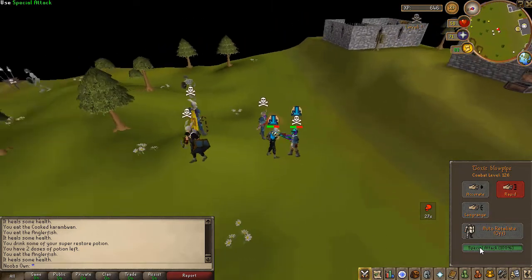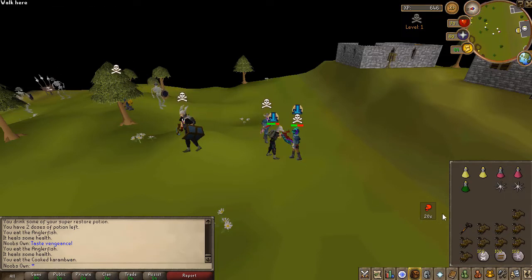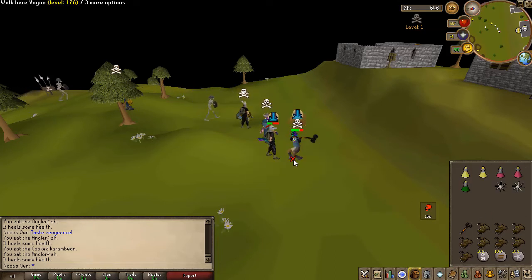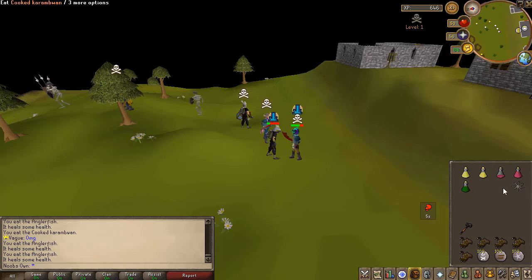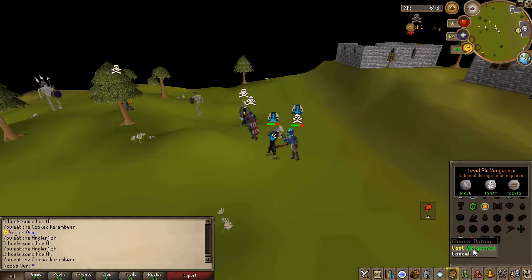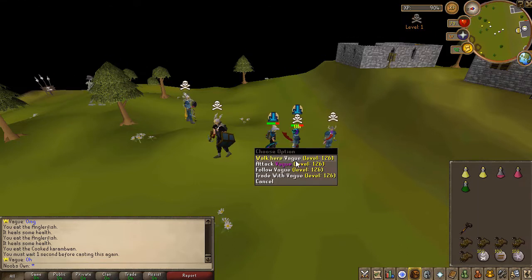I'll go in for the spec once I get a decent hit. He's hitting quite a lot, and my defense is trash while he has good defense. He can also get the venom stacks. He has another mould — that's not good. I think I'm losing this one. Let me just get a few hits in.